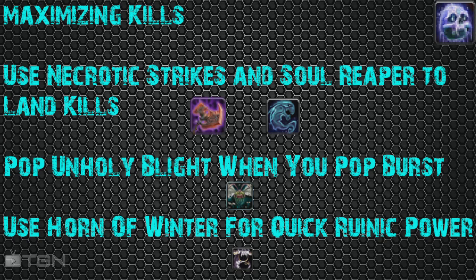Also use Soul Reaper. Apply it at about 50% when a target looks like they're going to go down — it's going to hit them at 35%. People on the other team often don't expect the Soul Reaper out of a Frost DK, which is great for you. If a target drops below 35%, it's going to hit them pretty hard, probably 70-100k, and the target's going to drop. Use your Horn of Winter for quick Runic Power. You'll often find you don't have enough Runic Power for Frost Strike — just use Horn of Winter and it'll give you enough to get that extra Frost Strike off and keep your rotation going smoothly.